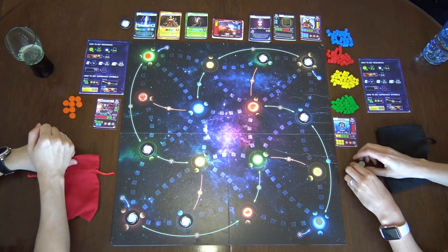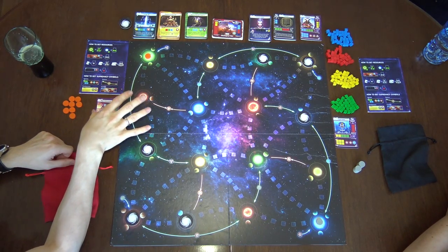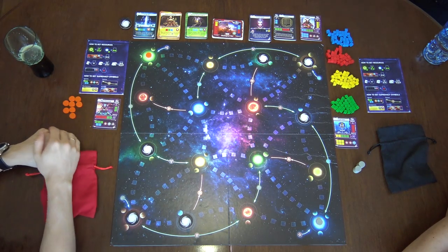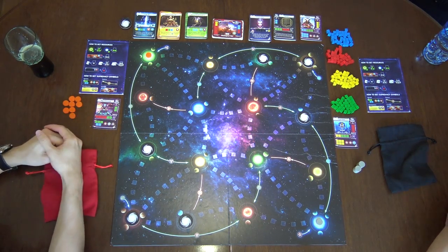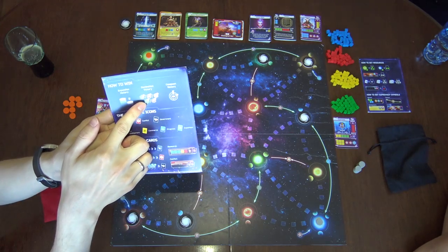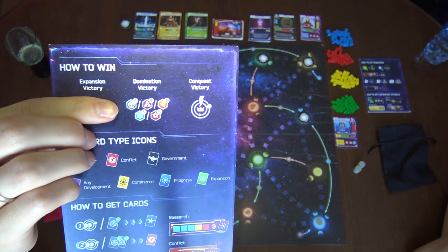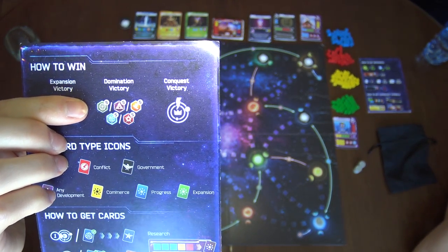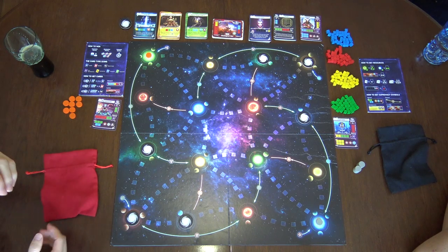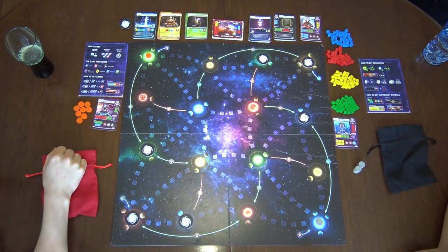Some cards have special powers that activate some symbols. You can win the game in three ways. Either you will have your starting system and you will invade another player's starting system, then you win the game immediately. Or you collect five of one type of the symbols that are here — there are five different types of symbols and you need to collect five of one type, then you win immediately. Or you will put all your nine bases onto the board, then you win immediately.